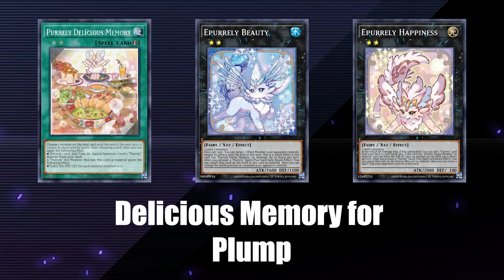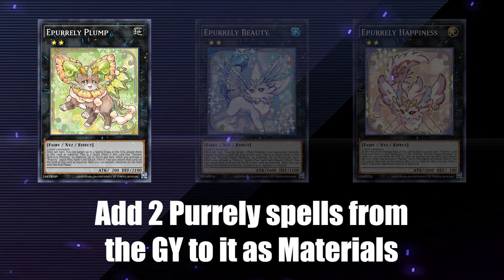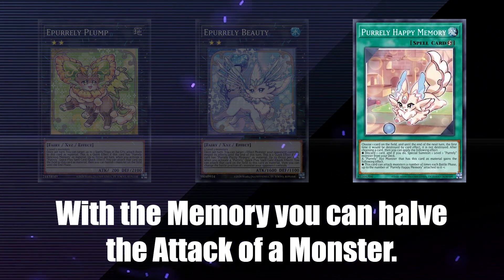Plump wants a delicious memory. Beauty wants a pretty memory. Plump's effect lets you add two Pearly spells from the graveyard to it as a material. Beauty lets you target and negate one of your opponent's effect monsters. Happiness lets you add a Pearly card from your deck to your hand, and if it has a happy memory, it can have the attack of a face-up monster.